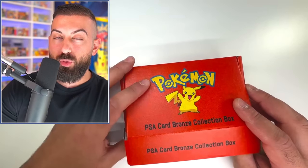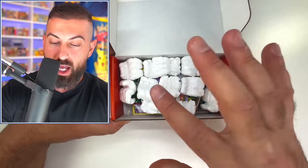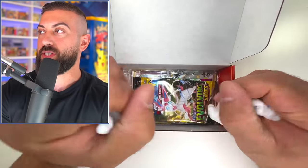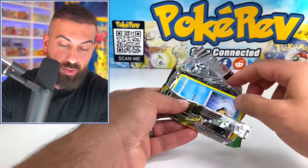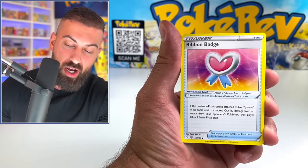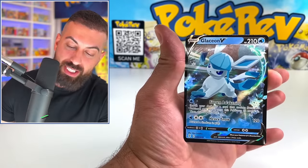We're going to have three different winners, and this is for the first giveaway winner. So we have beautiful packing peanuts to protect everything. Let's get all these out of the way — it looks like we have an Evolving Skies booster pack to start this off. That's a beautiful start. Our first booster pack gives us Eevee, Cutiefly, Pikachu, Zapdos, and a Glaceon V card.